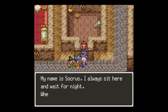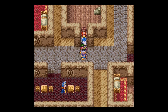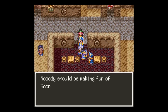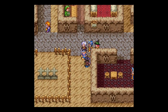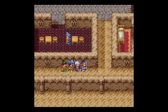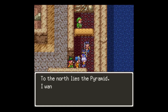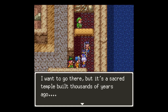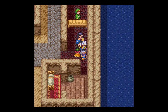My name is Sokras. I always sit here and wait for night. When it comes, I wait for the dawn. I don't know why I'm like this. Nobody should be making fun of Sokras — human beings have a natural tendency to be indecisive. To the north lies the pyramid. I want to go there, but it's a sacred temple built thousands of years ago.